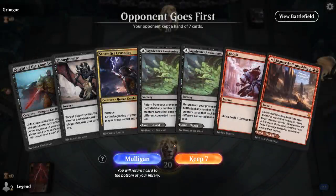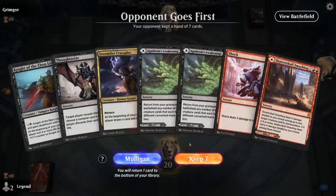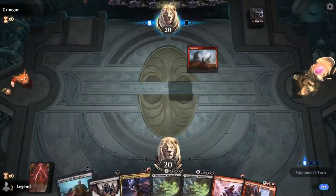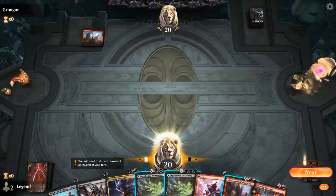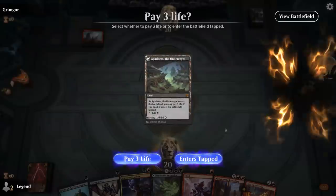We're on the draw and we've got a pretty painful start with 3 of the Mythic Rare dual-faced cards, but I think this is a keep. I can go turn 1 Knight, turn 2 maybe Thoughtseize and put a counter on the Knight right away, and hope they don't have a shock here.